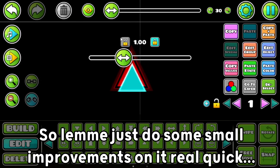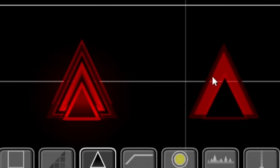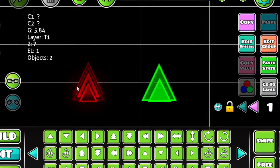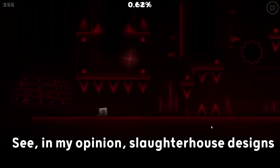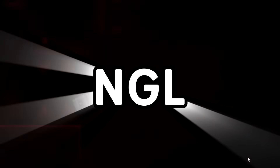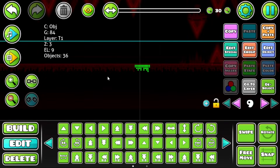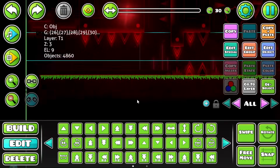Let me just do some small improvements real quick. I'm adding some more spike bevels and some glow — and boom, it's done. I know it looks quite simple compared to my regular spikes, and that's because I didn't really wanna over-decorate it too much this time. I'll just spam it into the part and make some small variations so it doesn't get too repetitive. After finishing the spikes, I wanted to work on the design. In my opinion, the Sloughter House designs are pretty lazy. It looks like the creator of this part just put some red circles on them and called it a day.